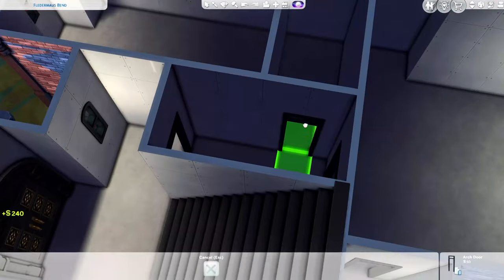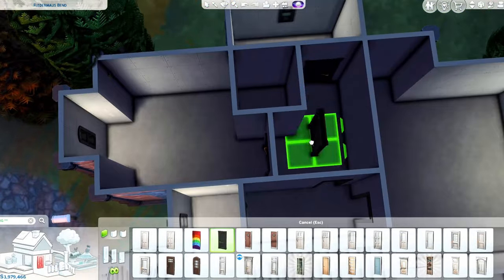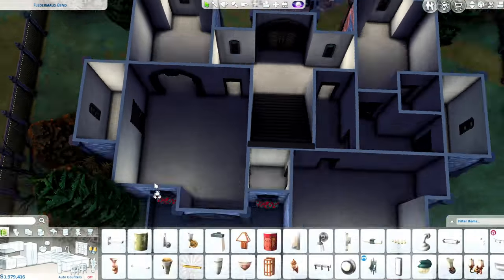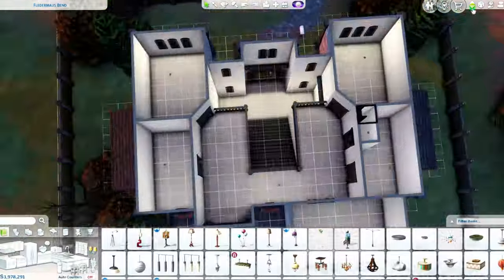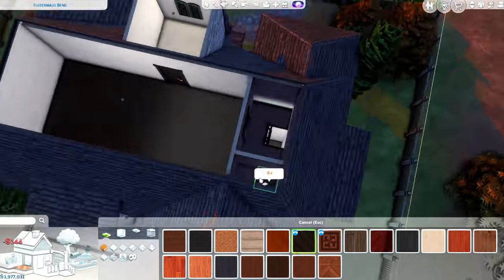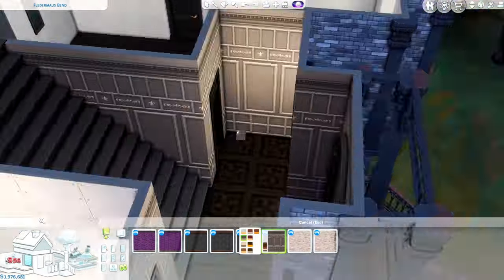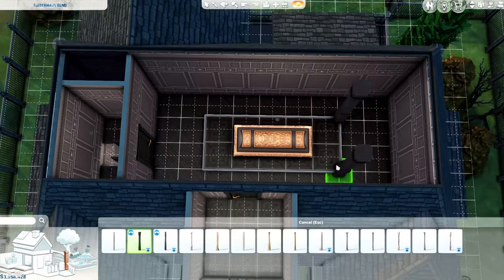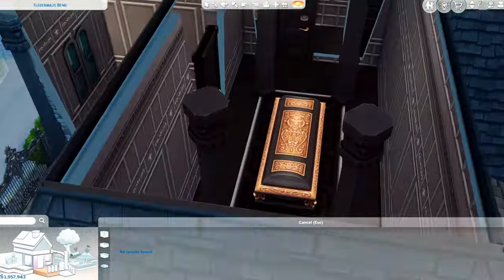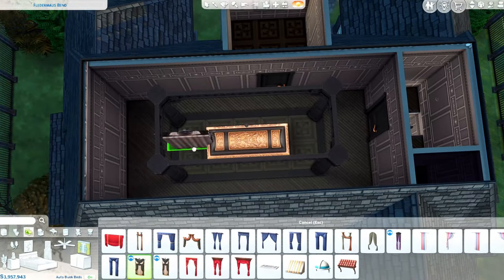I wanted to do something cool with the graveyard but ended up just putting some gravestones with landscaping, roses, and lanterns — trying to make it look like the family still goes out there and puts flowers on the gravestones. It's still something — it's still a graveyard and it's cool they have one. At first I thought maybe it would be for their victims, but would vampires really put gravestones for victims? Or would they just dig a hole? I feel like definitely the latter — they might just throw them in an alley.